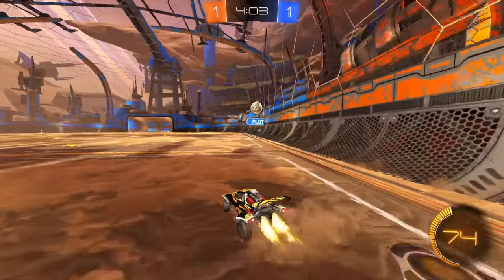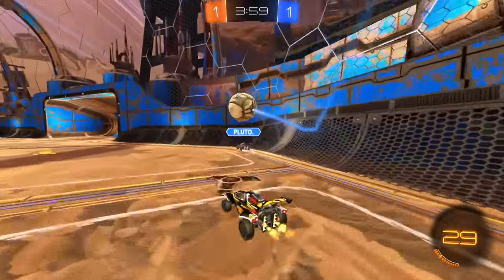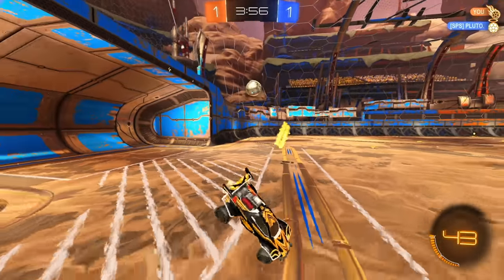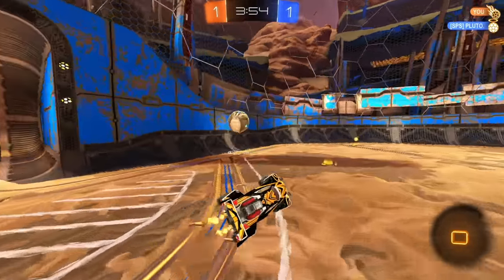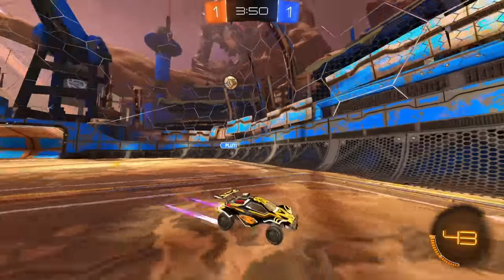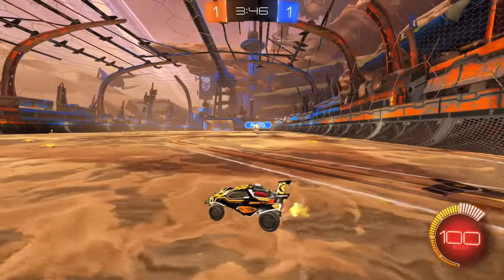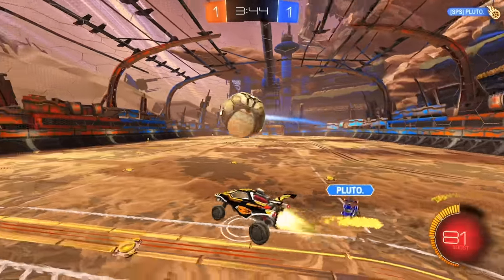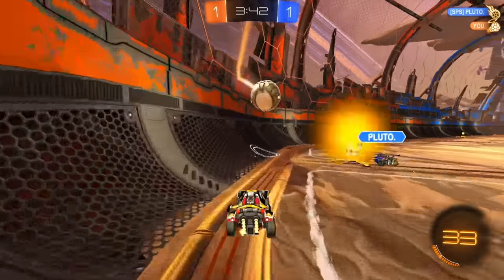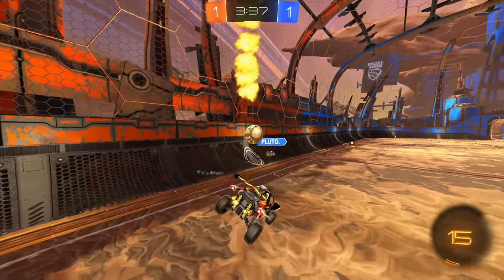Right here I can actually probably turn — he probably doesn't expect it. Right here is an awkward spot. Force him in, get the boost. He's pretty low; he might try to make a shot immediately. I don't really care if he has the ball position here because he's very low, so all I have to do is just make a good save. Keep to the side wall here.